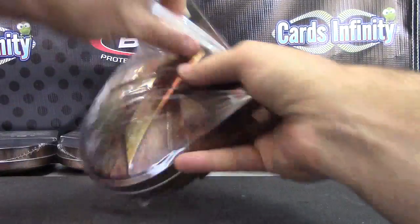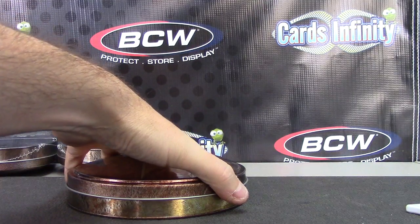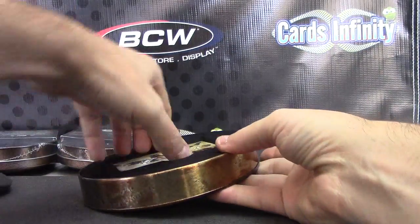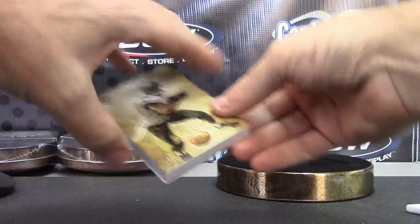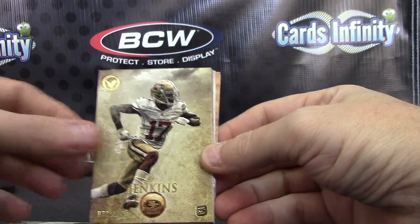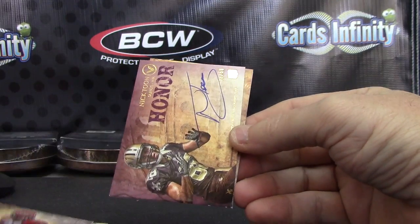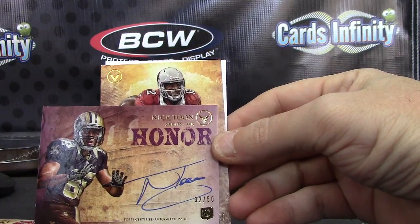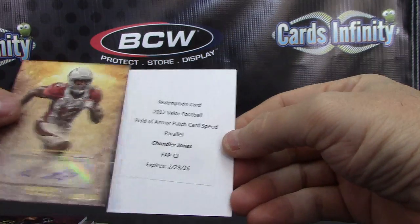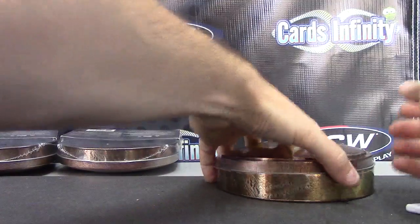No Russell, no Tannehill, no Luck, and no RG3 — we're due. Should be one patch auto per case. Vincent Jackson — 170. AJ Jenkins, 170. Muhammad Sanu, 146. Nick Toon, numbered to 50. Andre Roberts, numbered to 500. And Chandler Jones speed patch.